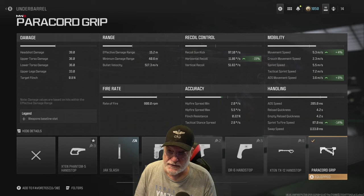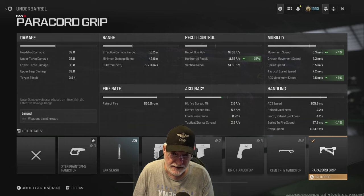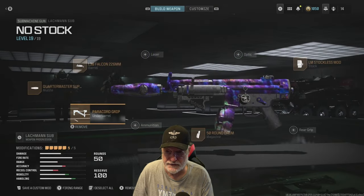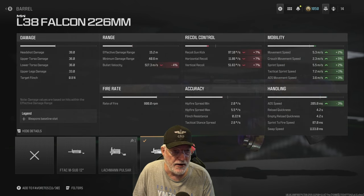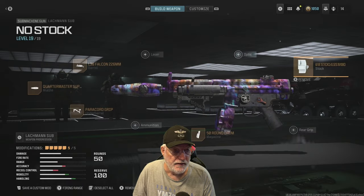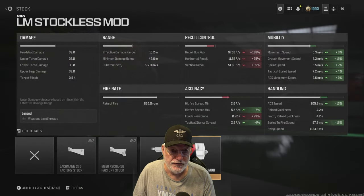Let's look at the other new attachment on this OG weapon: the Paracord Grip. All pros, no cons — you can see it significantly helps with horizontal recoil and sprint to fire speed. The L38 Falcon 226 Mike Mike barrel gives us some green in mobility and handling and red in recoil, but we're not going to worry about the recoil. The LM Stockless Mod increases the kick by 106 percent horizontal and 35 percent vertical.